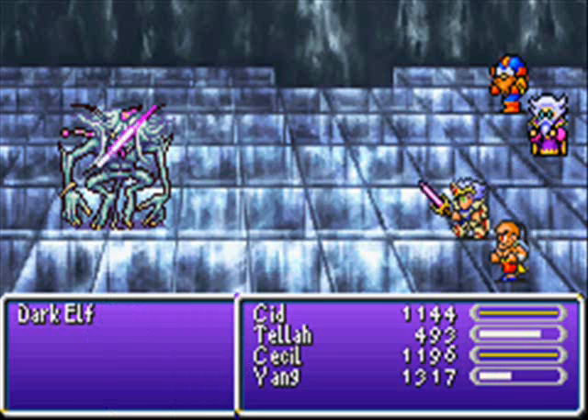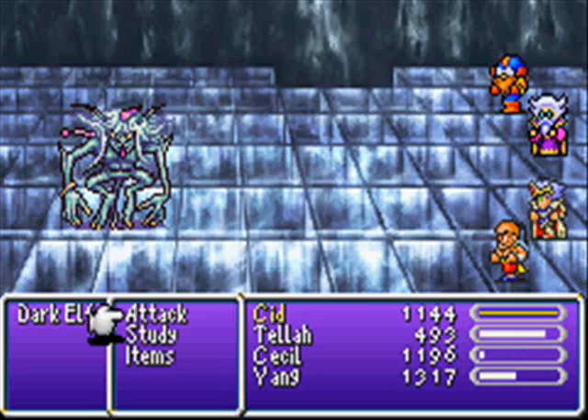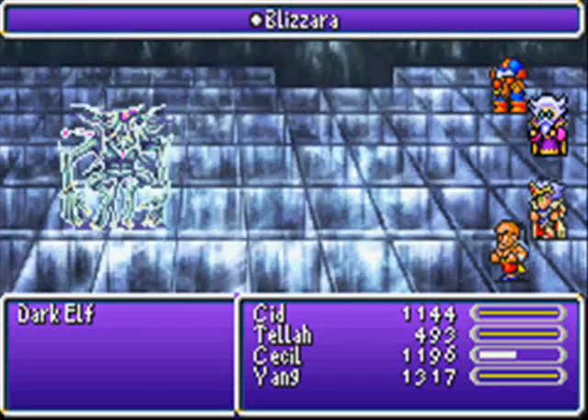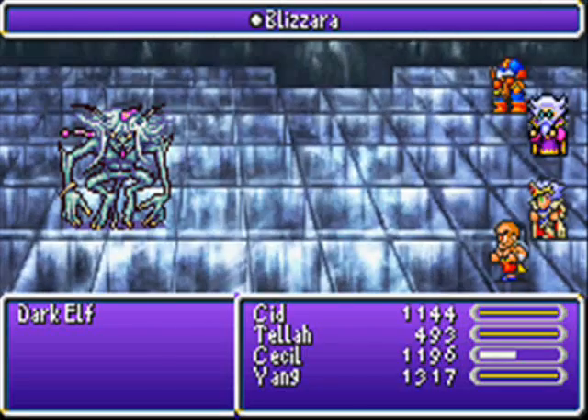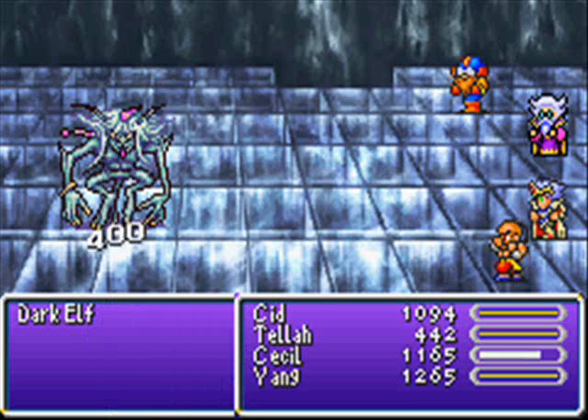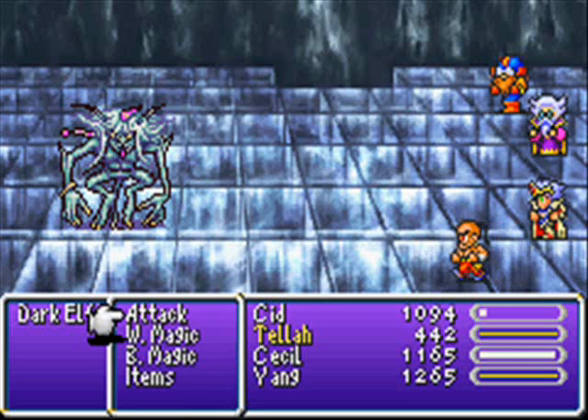Attack! Oh, I forgot to take Cecil out of the back row. That could be bad. But check it out — not only is the magnetic field weakened, or gone, but his tri-attack, what was before his most powerful one, is now significantly weaker.